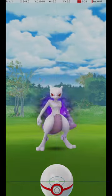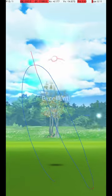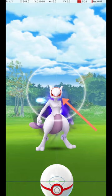Shadow Mewtwo is caught in raids, and it attacks and dodges frequently. To avoid wasting Pokéballs, use the Circle Lock technique. Do this by holding down a finger on the Pokéball until the Catch Circle reaches the size required for an Excellent Throw.